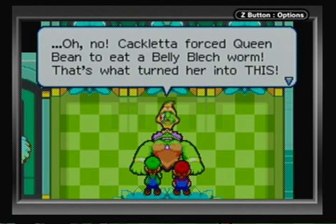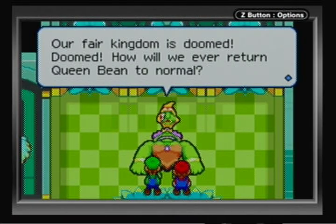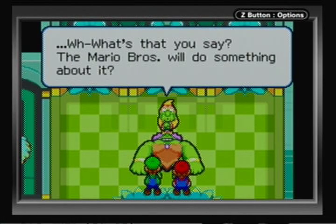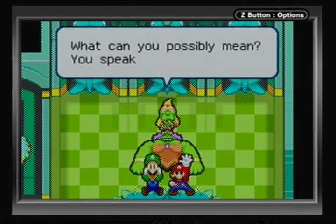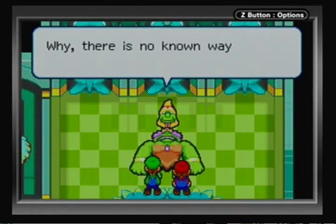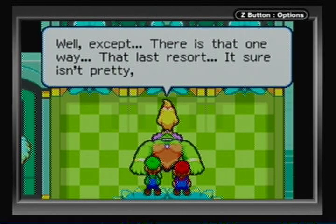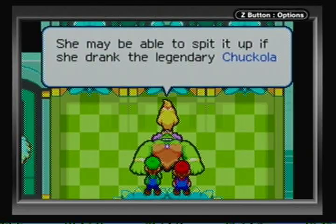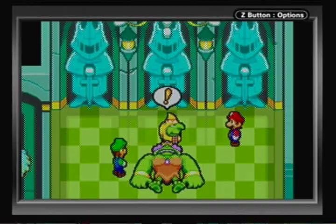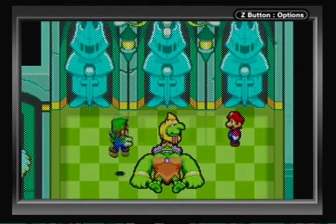Cackletta forced Queen Bean to eat a belly belch worm. Belly belch worm — interesting. Will Queen Bean ever return to normal? The Mario Bros will do something about it — of course we will, because we're awesome. Look at Luigi's face — priceless. There's no known way to spit out an ingested belly belch worm, but there is that one way. She drank Chocola Reserve from the legendary Chucklehuck Woods. I smell an adventure! Of course we'll go to Chucklehuck Woods and find the Chocola Reserve — that seems like a good idea.